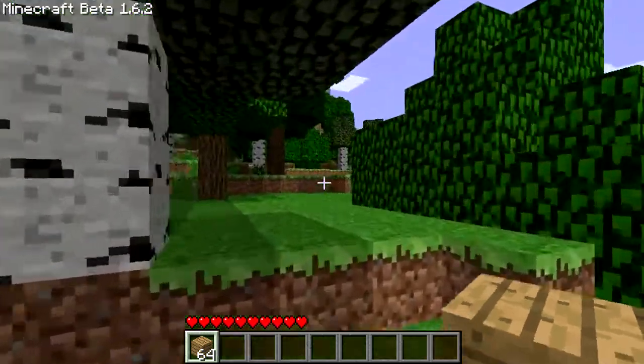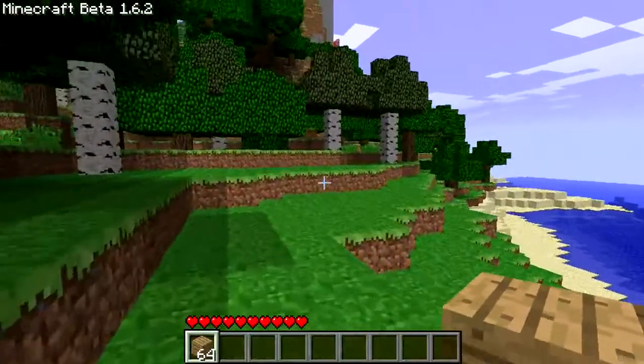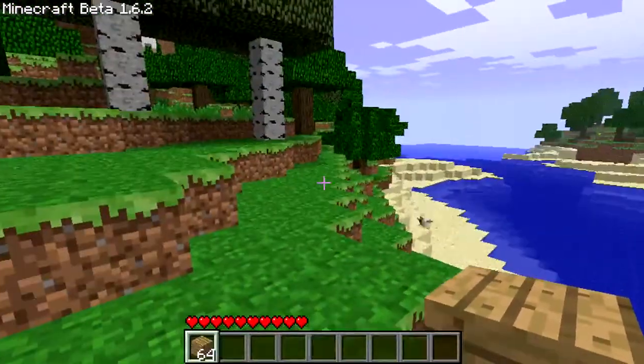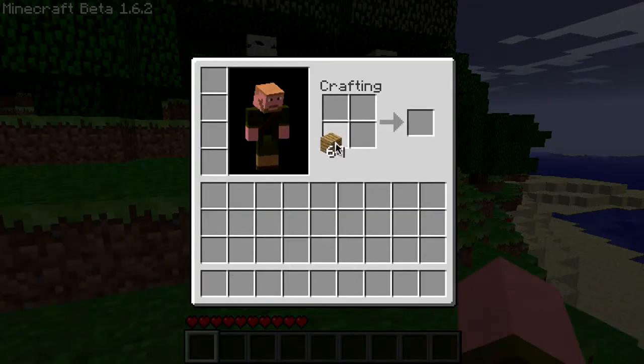Hello guys, and welcome back to part 3 of the 1.6 update. Notch added tall grass and some seaweed, and the next part is trapdoors — these can conceal secret underground passages and stuff like that.